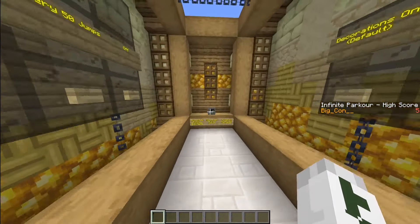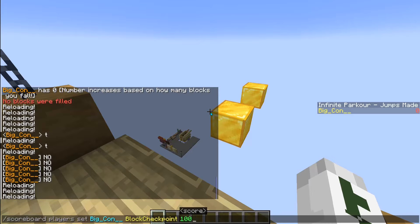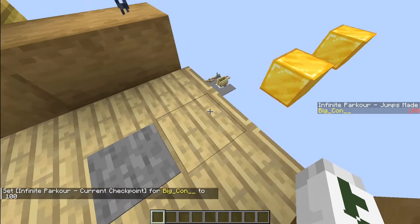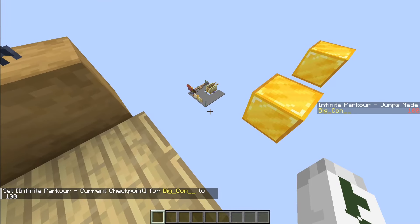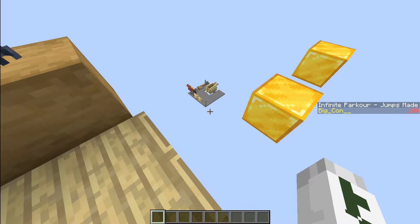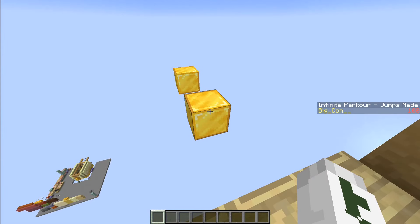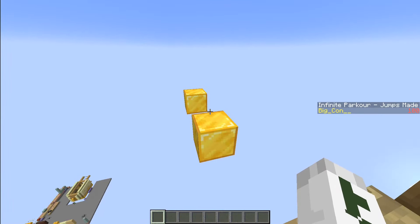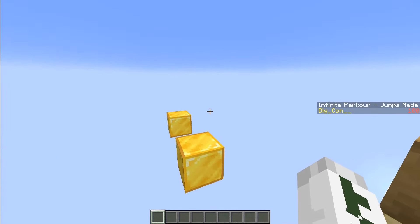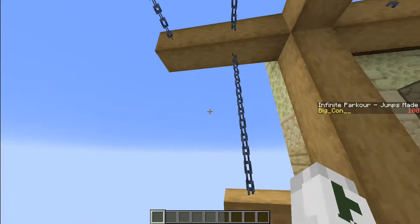I've also added support for checkpoints — if I had a checkpoint at block 100 and I stand on it, my block counter starts at 100. Different lobby locations correspond to different starting block numbers. There's a question about the gold starting blocks: if you start at a region that doesn't have gold blocks, should those stay? I think they should, like a reminder of where you started entering that section, but we can always play with that.